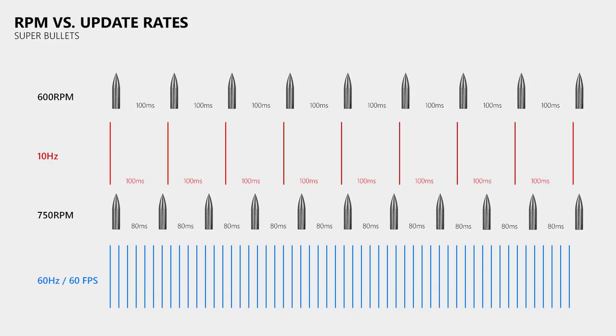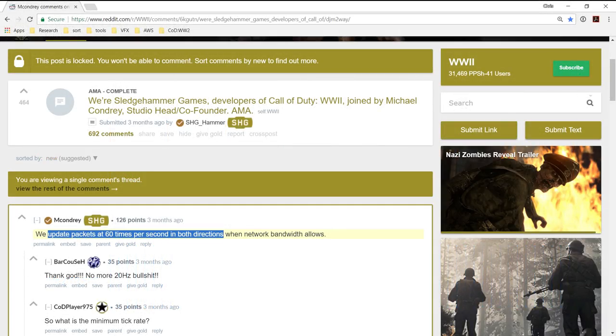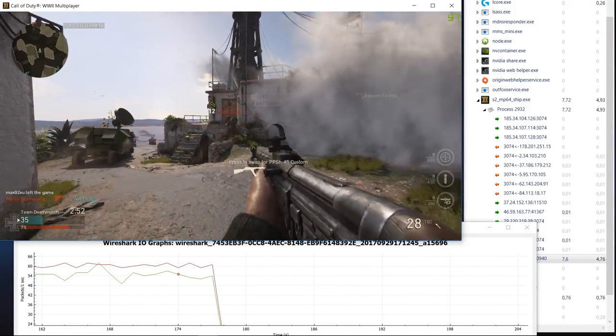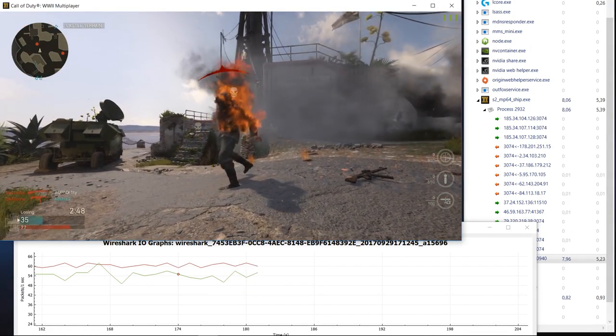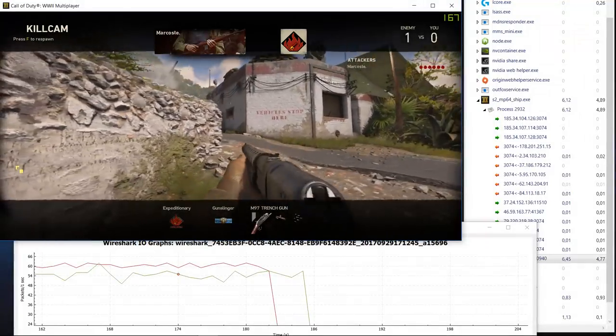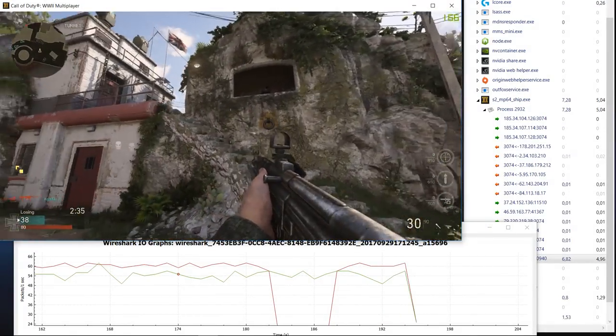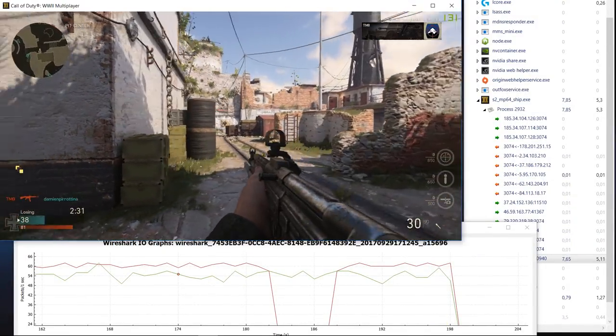So you can understand why the community got very excited when a developer announced that Call of Duty World War 2 will run at 60Hz. To find out, I joined the game server and opened Wireshark to track packets per second sent and received — which was not easy this time as the developers kill the game client as soon as you fire up Wireshark, most likely to make it harder to create hacks. However, it's easy to work around this by simply renaming the Wireshark process. Looking at the input and output graphs, the server clearly sends 60 updates per second to the client and my client sends about 55 updates per second to the server. So Call of Duty World War 2 does indeed use 60Hz for dedicated servers, which is great.